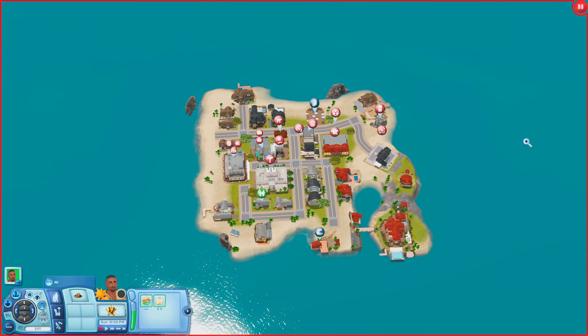As y'all can see, the majority of the world is just rabbit holes and houses — there are only two community lots. We have the Promenade Beach and the Pacifica Cemetery. That's it. So I kind of just want to see what's here. Let's check it out today.